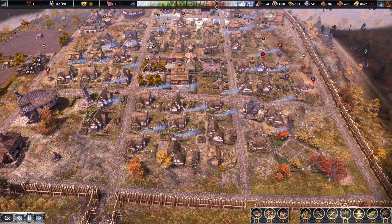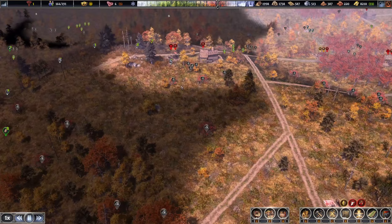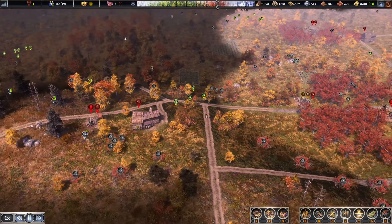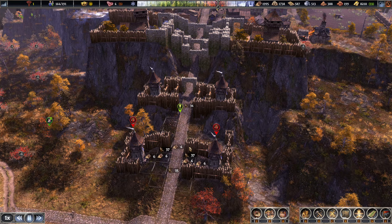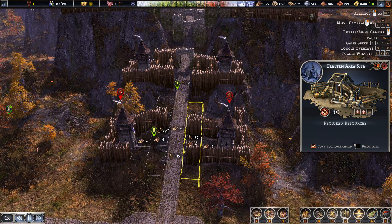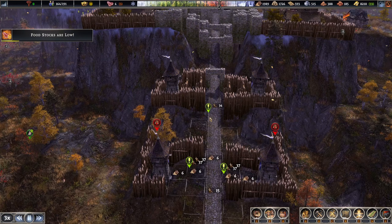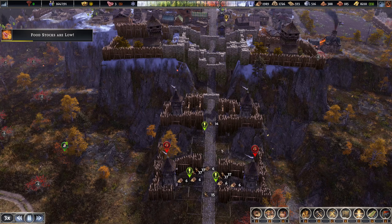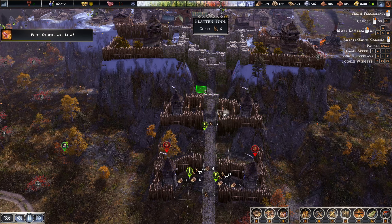I've stacked every single building I can up here so my desirability is through the roof. I could expand to towns down there, but there's a slopage issue so we need to figure out where it is and fix it. If you don't see people coming in, it's because they can't reach the beginning area of your slope, which means I need to slope further back.